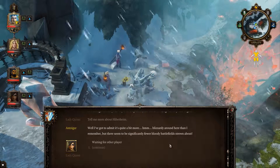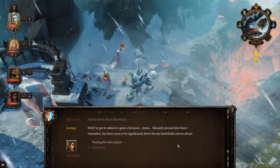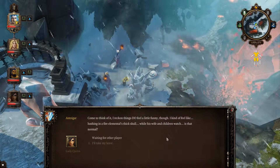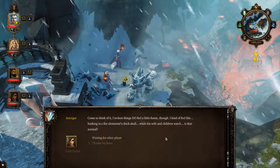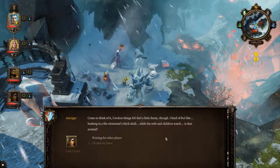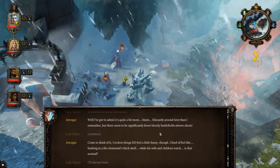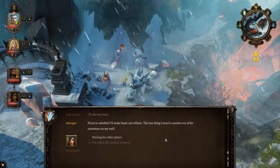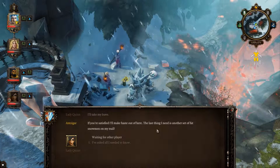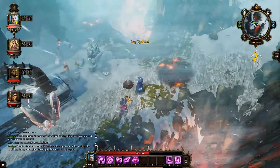Once you have the talisman, wear it close to your heart and head for the treasure room. Stand right smack dab in the middle where you can see the hills of gold stretching beneath your bare feet. Be patient and the ring will be yours. It's a bit more blizzardy around here than I remember, but significantly fewer battlefields strewn about. He obviously isn't looking very hard. I kinda feel like bashing in a fire elemental's thick skull — is that normal? I'll take my leave.